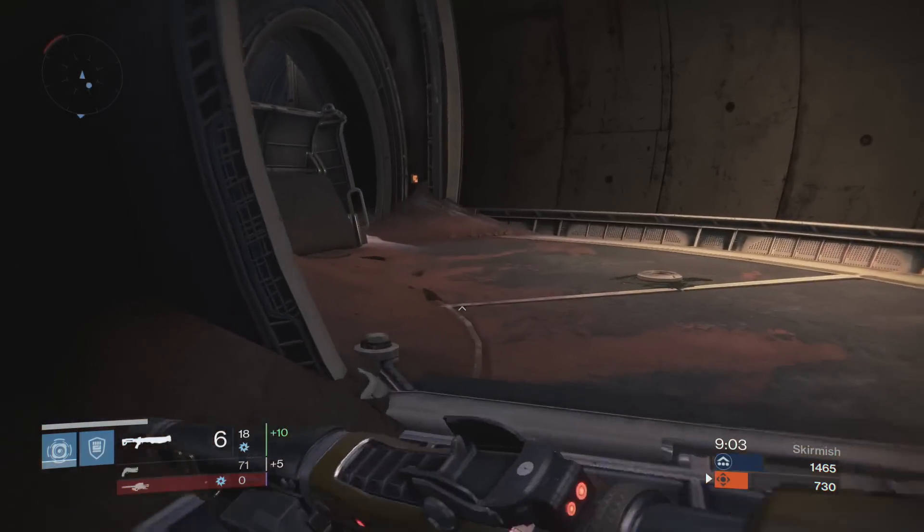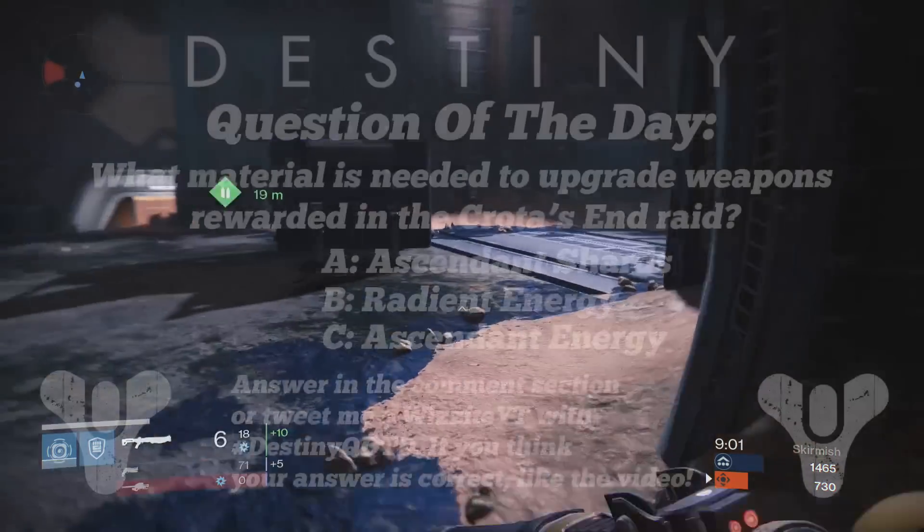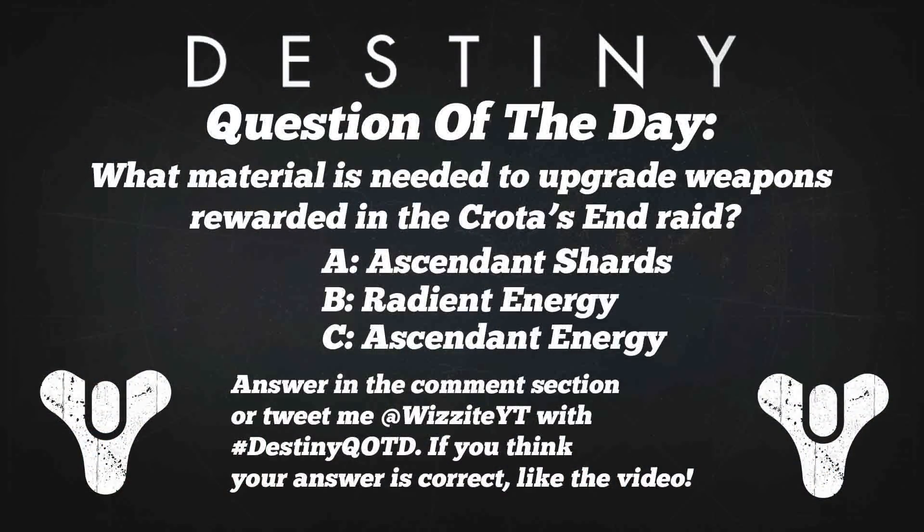But first, before we get into the new Titan items, it's time for the question of the day. Today's question is: what material is needed to upgrade weapons rewarded in Crota's End Raid? Is it A. Ascendant Shards, B. Radiant Energy, or C. Ascendant Energy?